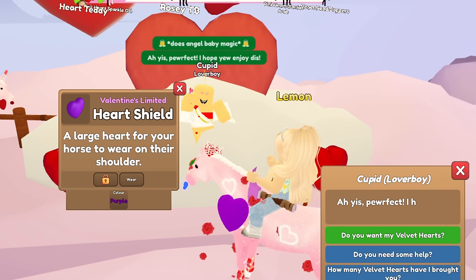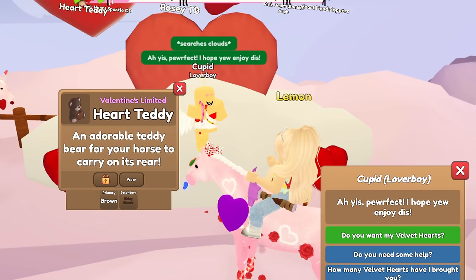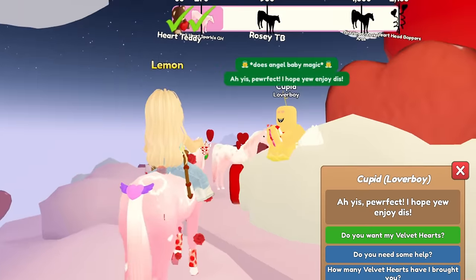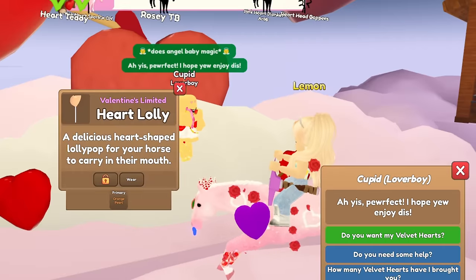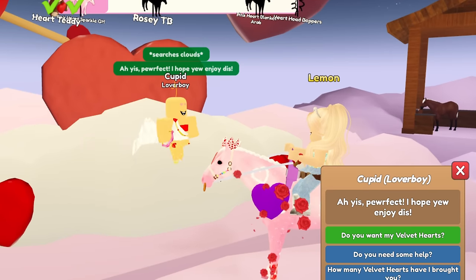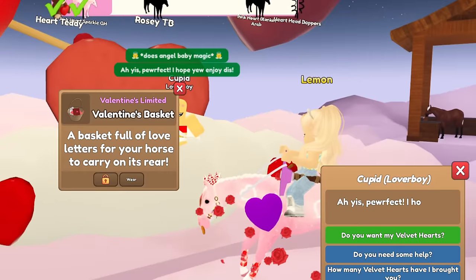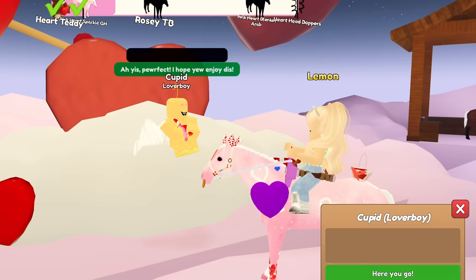We got a topaz mouth rose, another purple heart shield — so we have two now — a brown and shiny brown heart teddy, and a pink and amethyst tail winged heart. That's kind of cute, I like that. We got an orange pearl heart lolly and a wooden candy heart halter.